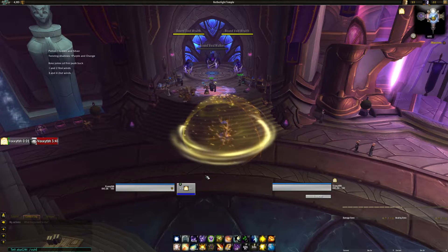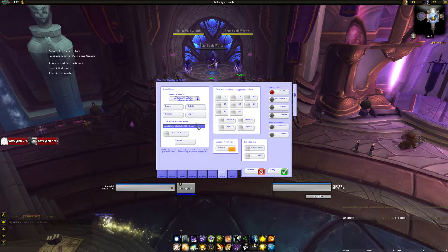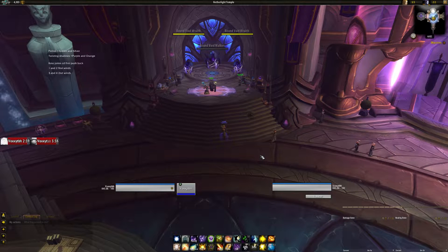I think I'm gonna include an import string for my settings. I can actually do that here by exporting it. I'm actually gonna save this now and then put that in the description as well. I went over Voodoo — instead of taking the time, sometimes hours, to walk you guys personally through how to set it up like I did before, I'm just gonna give you guys my import string. And if you guys have any specific questions on how to set it up, I can answer those, because it'll take way less time.